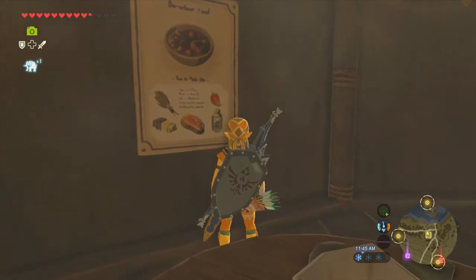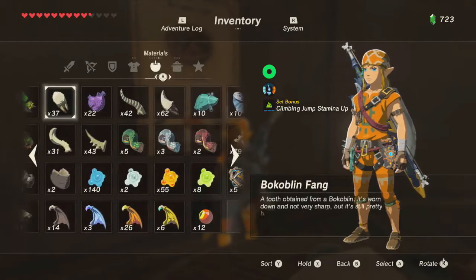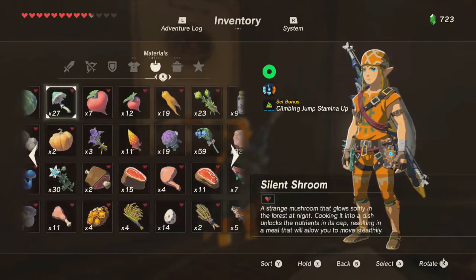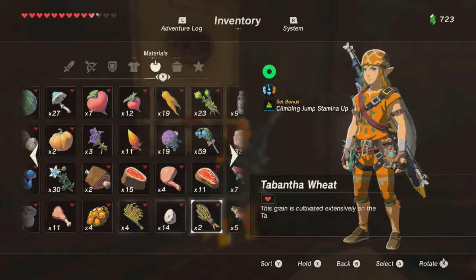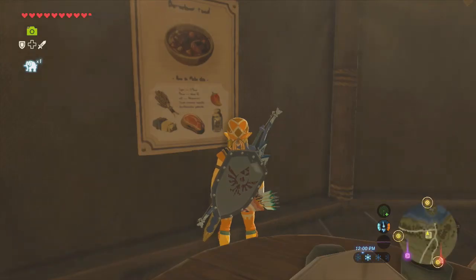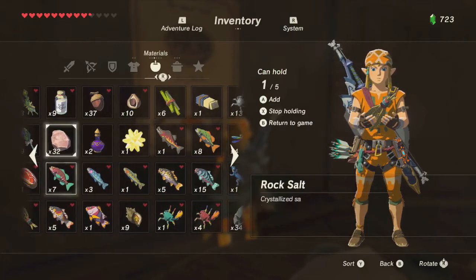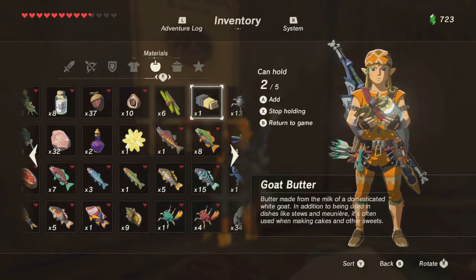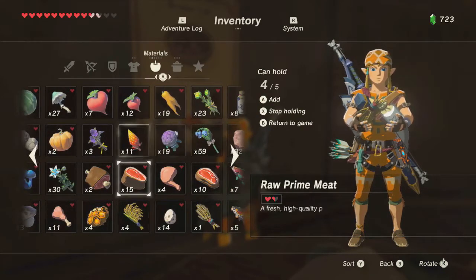Look at this recipe — that's a crazy-ass recipe. Tabantha wheat, goat butter, meat, milk, and a spicy pepper. Let's try it. Spicy pepper, tabantha wheat, milk, goat butter, meat — we better get something awesome for this. Spicy Meat Stew! Grants low-level cold resistance. The hearty meat in this mainstay dish leaves your belly satisfied all throughout Hyrule. It's only one level of cold resistance and it lasts for six minutes. Well, it's not the worst recipe. I'll take it. I don't know if I'll ever make anything like that again — mainly because I'll forget. I wonder what function the goat butter performed — maybe just gave us a couple more hearts.